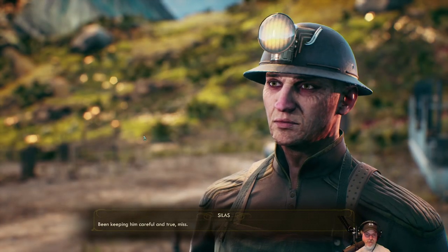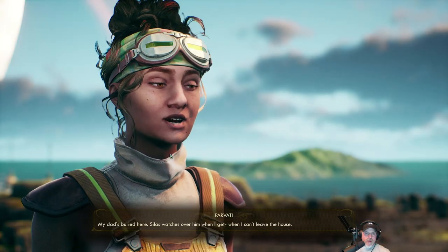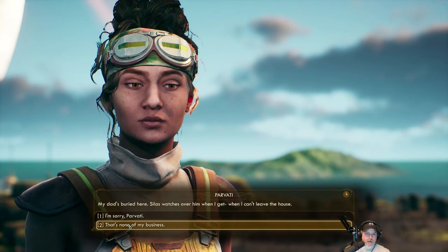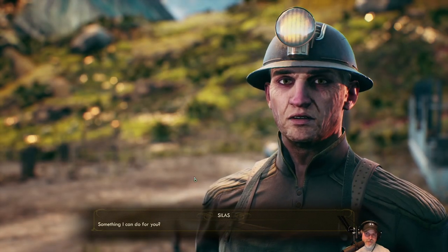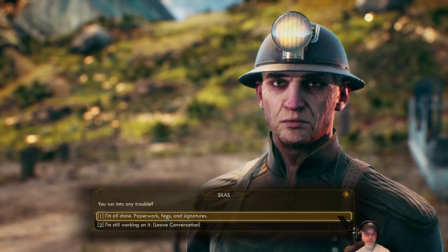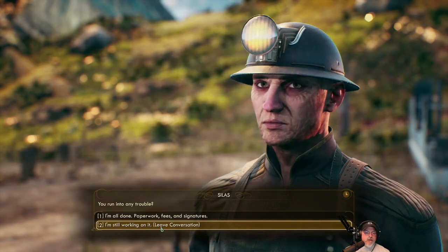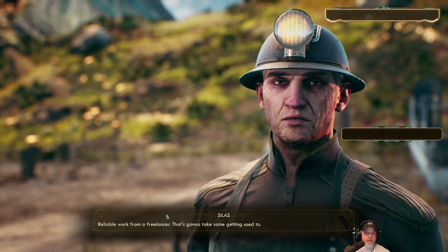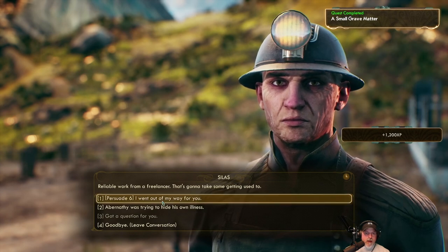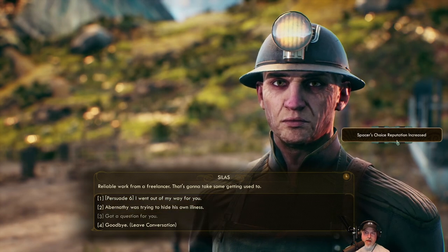Been keeping him careful and true, miss. My dad's buried here. Silas watches over him when I can't leave the house. None of my business. Something I can do for you? How about those fees you wanted? I could have asked him about Eugene — he's the guy with the gold teeth. Let's turn the quest in. Reliable work from a freelancer. That's going to take some getting used to. 360 XP. Persuade 6 — I went out of my way for you. We got reputation back with him too, which is good. Abernathy was trying to hide his own illness. 300-bit cartridges — very nice.